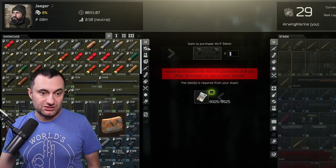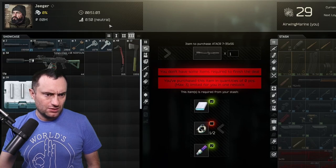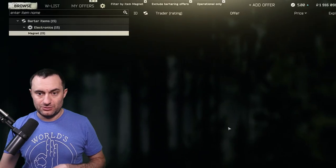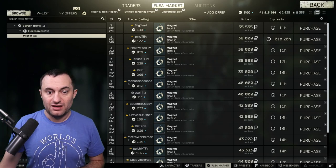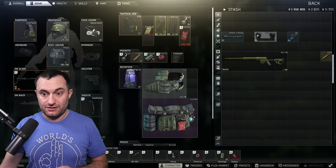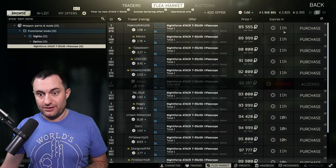There are barters for the scope and rings. The Nightforce scope barter is from Jaeger Level 2, but don't do that barter right now — magnets are through the roof, probably because of the gas analyzer craft. It's cheaper to just buy the Nightforce off the flea market, which is what I did. It was running between 70,000 and 90,000; right now it's around 85,000.